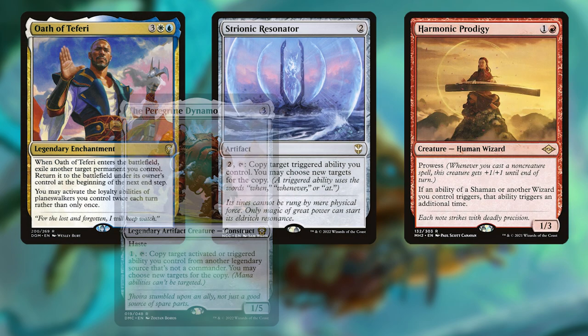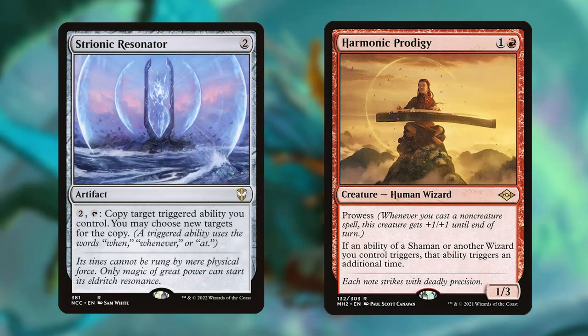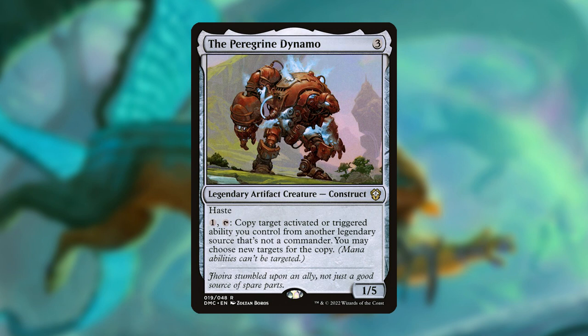Lastly, we have the extra triggers category. This category is comprised of Oath of Teferi, Strionic Resonator, Harmonic Prodigy, the Peregrine Dynamo, and Rings of Brighthearth. Strionic Resonator and Harmonic Prodigy synergize great with Jota, since you could end up cascading 3 times off of a single legendary spell. The Peregrine Dynamo can copy either triggered or activated abilities, but it has to be from a non-commander legendary source, which means it could get you an extra permanent from Sisay or even double loyalty abilities.